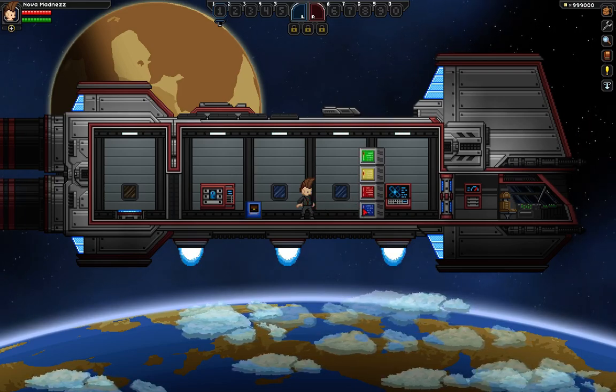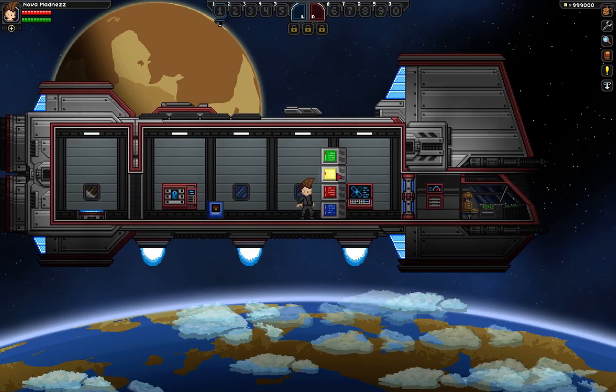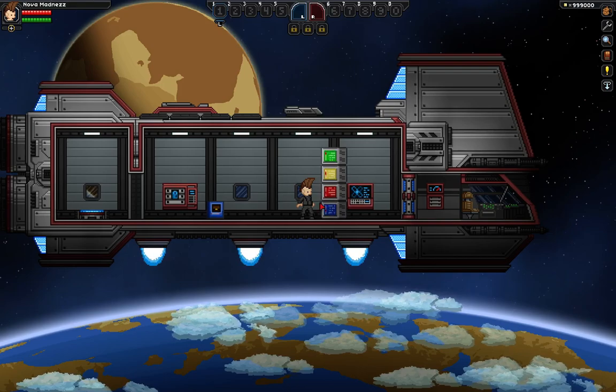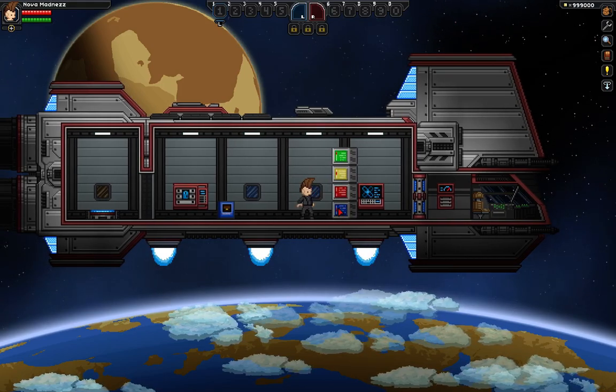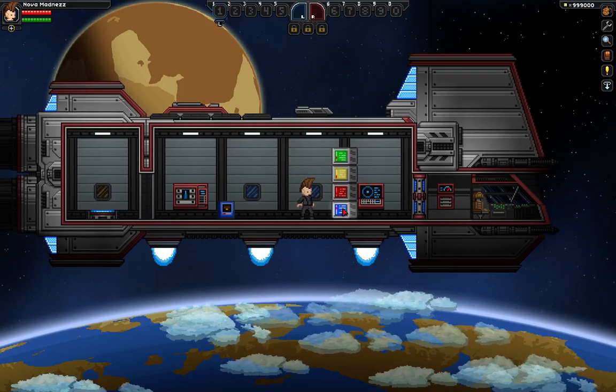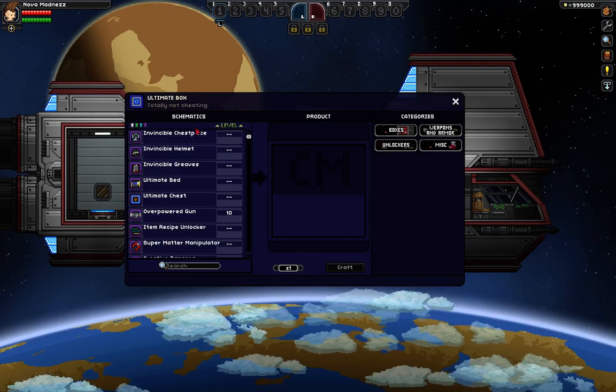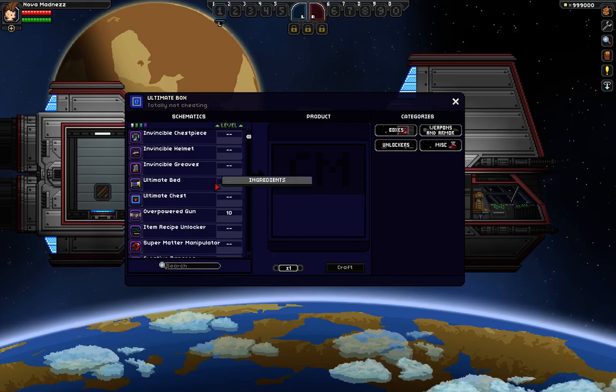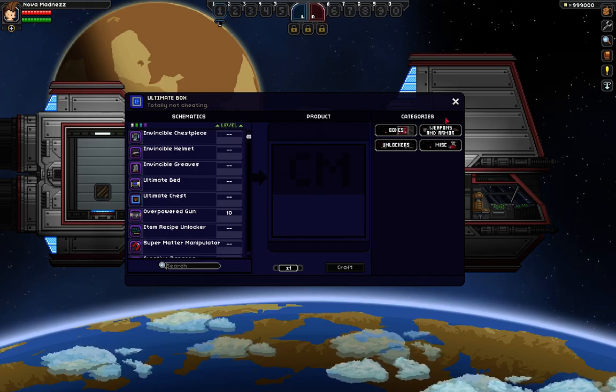Let's get started. So first, over here, we have all four boxes to basically get anything in the game. Let's start from the bottom. The bottom one is the Ultimate Box. It pretty much gives you all the overpowered items in the game — just all of the main items.